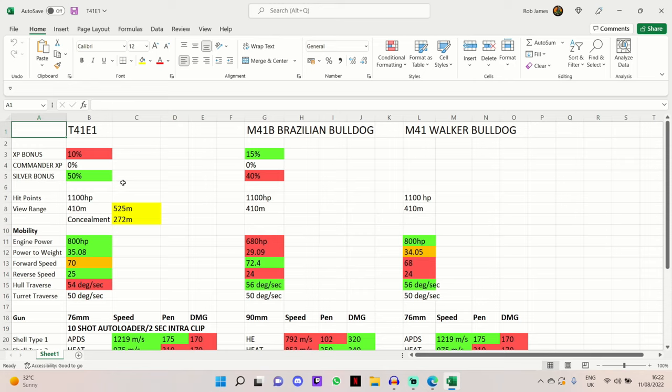As a premium tank it earns bonuses: 10% XP bonus and a 50% silver bonus. It has 5% less than the M41B Brazilian Bulldog in terms of XP bonus but 10% more silver earning potential. It's more powerful than the M41B Brazilian Bulldog in my opinion so you should be having better games, making more silver - it's a very enjoyable tank.